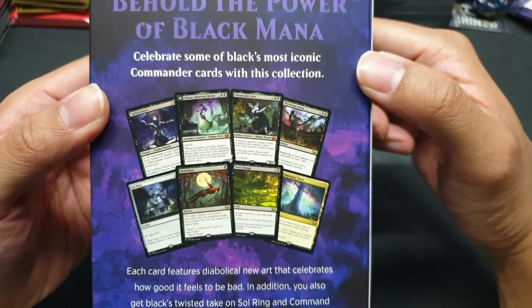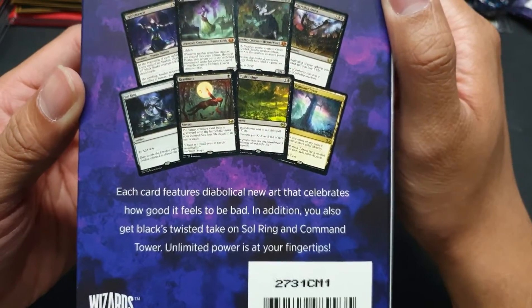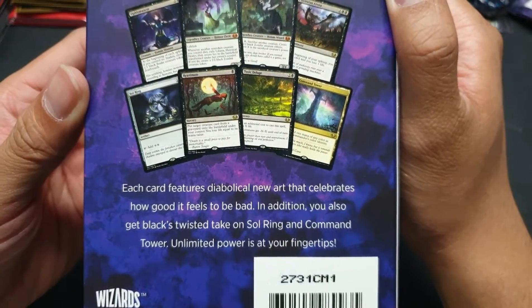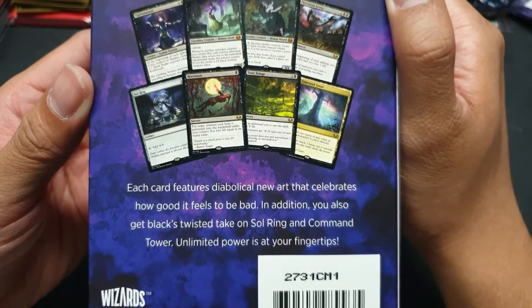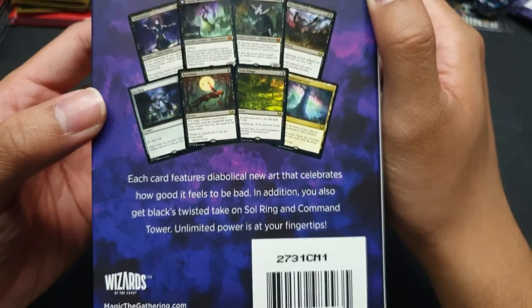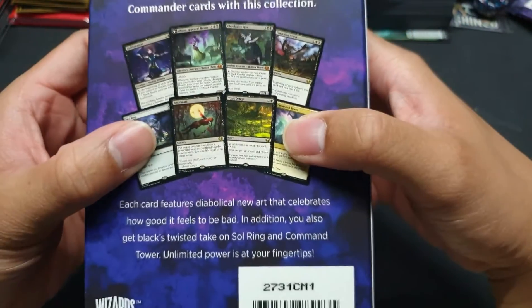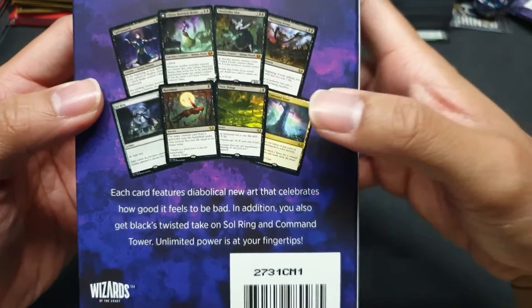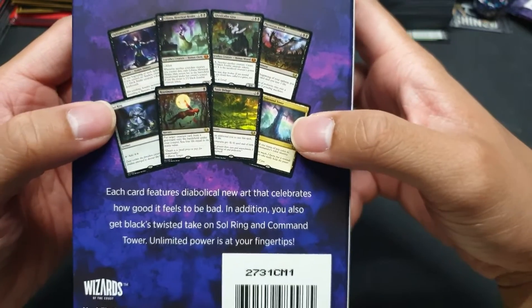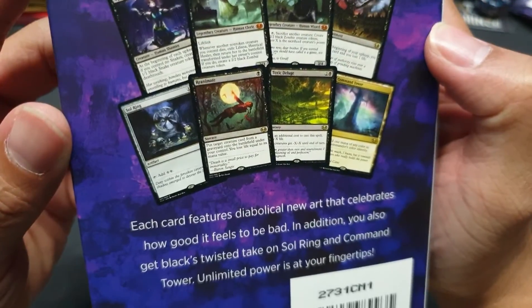It celebrates some of Black's most iconic Commander cards with this collection. Each card features diabolical new art — which is kinda important — that celebrates how good it feels to be bad. In addition, you also get Black's twisted take on Sol Ring and Command Tower. It's pretty staple in Commander games, but it's kinda nice to have some different arts of them.